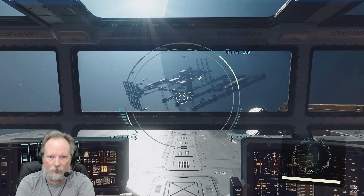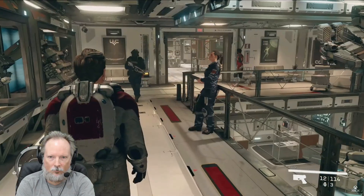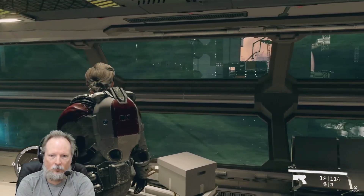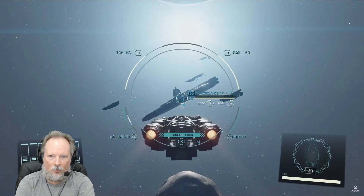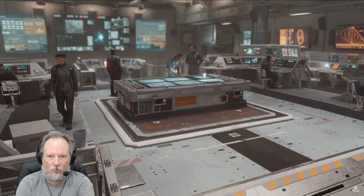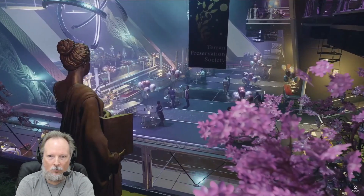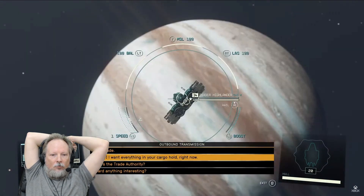There are plenty of sights to see and stops to make on the way to your next adventure, like these massive star yards. Walk the halls, talk to the crew, maybe get talked into buying a whole new ship. Maybe you'll dock with a gigantic battleship like the UC Vigilance, or rub elbows with the galaxy's wealthy elite on a cruise ship fit for the stars. You can hail any ship you come across to trade, swap info, or maybe even commit an act of piracy.